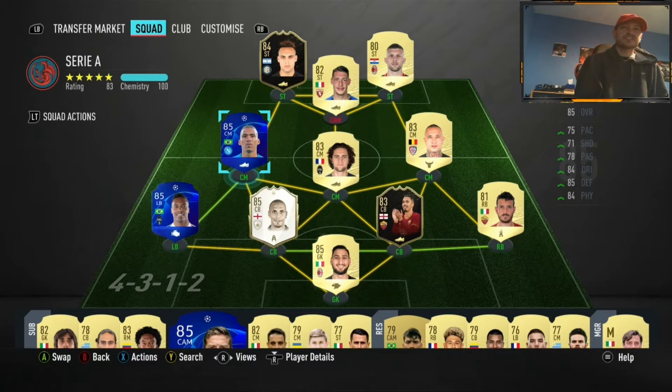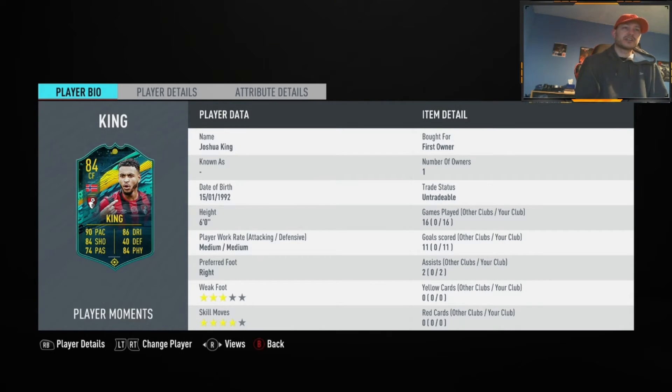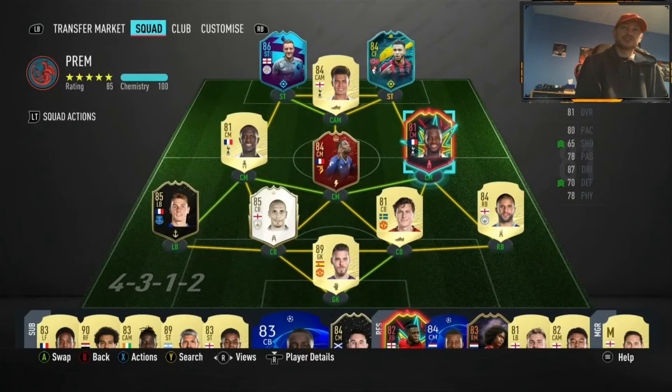There could be some Premier League players too. I know of one which I'll show you now. This was my Premier team I was using — a lot of these are first-owned cards because I was trying to do that first-owned objective. But Joshua King is the one — 84 physical. For me though, I had more Italian players over that 80 mark, so it was a lot faster for me rather than just trying to keep passing it to Joshua King. There are probably other Premier League strikers we can use, so I'll go into that now.